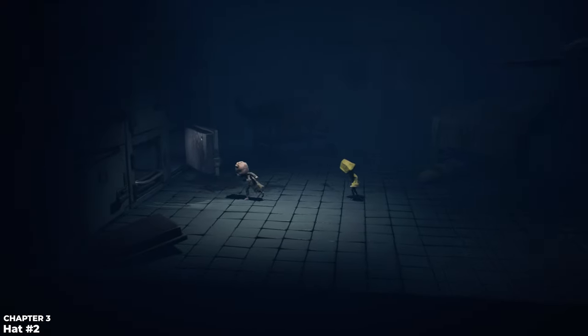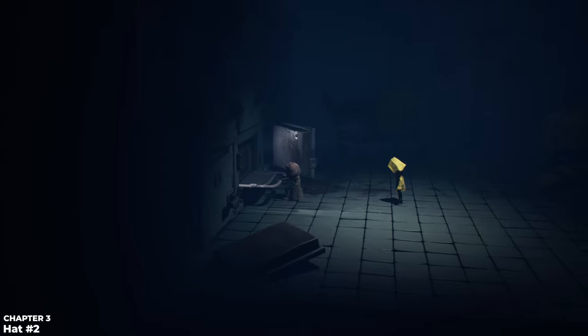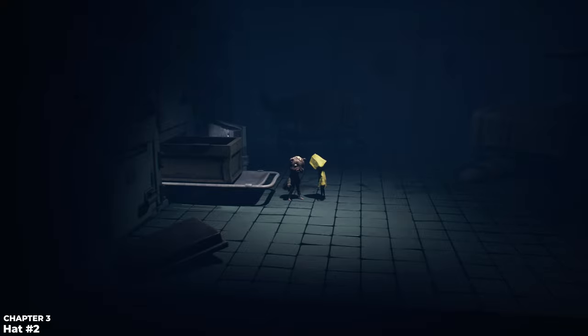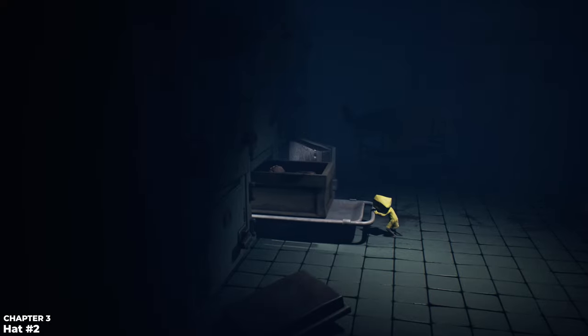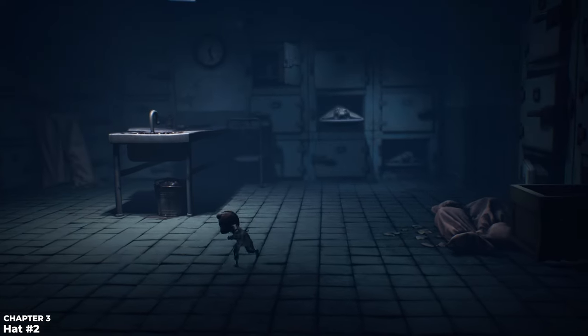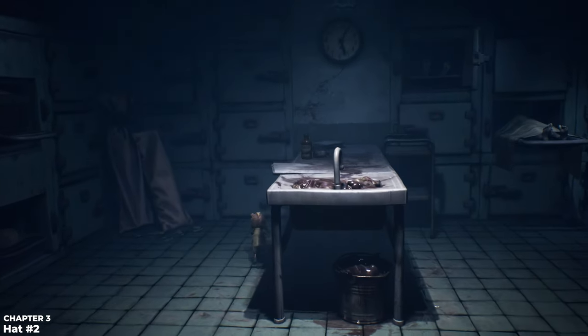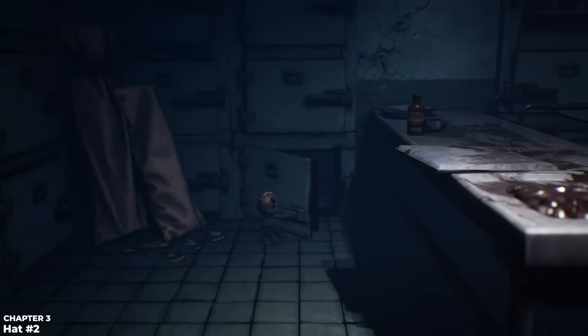A little bit later you'll drop through the ceiling into the morgue area. Pull out a box, get inside, and Six will push you into the next room — if she bugs out, just restart the checkpoint. In the next room, open the drawer on the other side of the table to the left. Pulling it open reveals a hat — a mummy wrap hat. You don't need to equip that at any point.